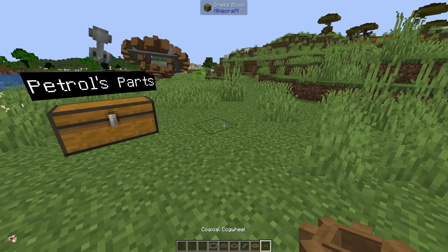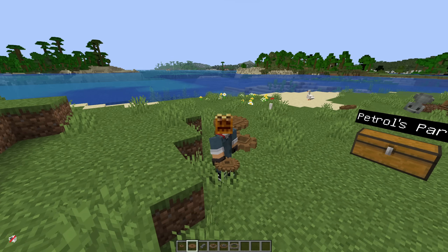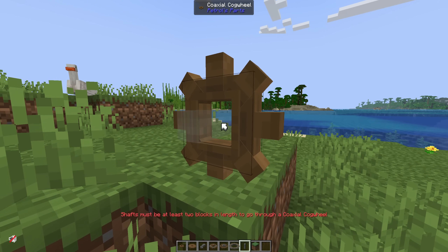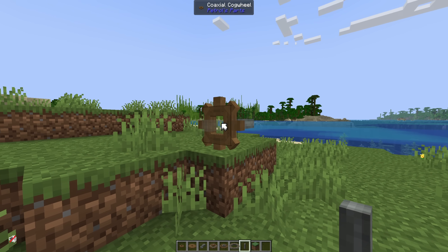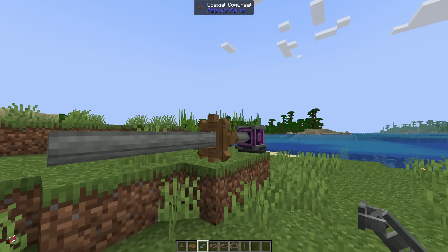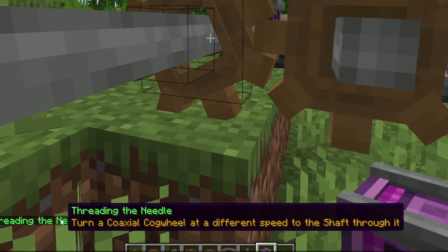So we'll start off with the coaxial cogwheels. I've looked at these before with the Destroy mod, but I didn't realize what they were actually for. Back then I placed them out and I was like, oh, it's a cogwheel without a shaft. But now I realize what it's for — I think. Shafts must be at least two blocks in length. So what I think is gonna happen is that the shaft inside of the cogwheel is going to move separately from the cogwheel. And if we then power this — yes! We have a shaft going through a cogwheel and it is not affecting the cogwheel. Turn a coaxial cogwheel at a different speed to the shaft through it. That's so nice.